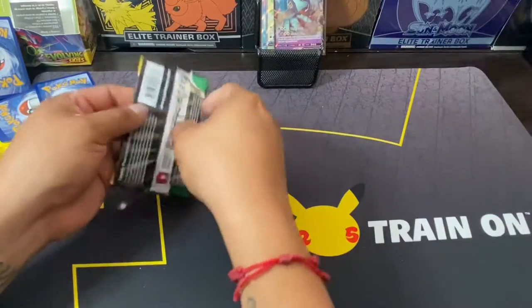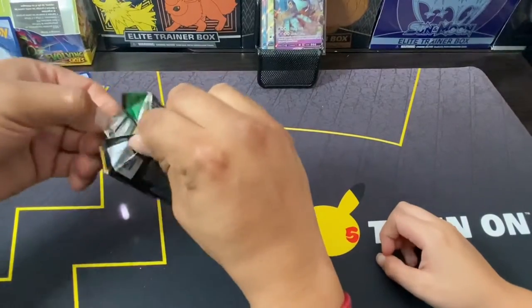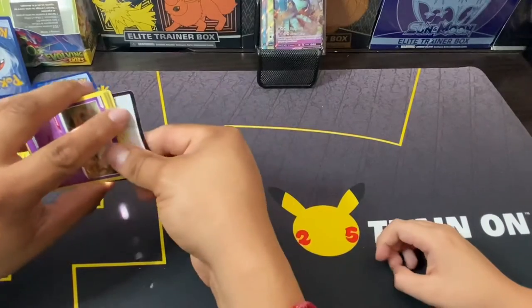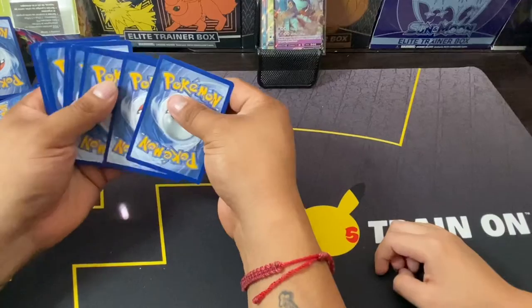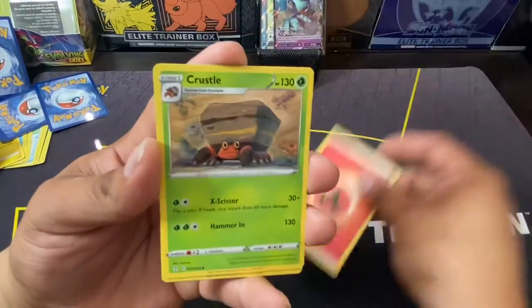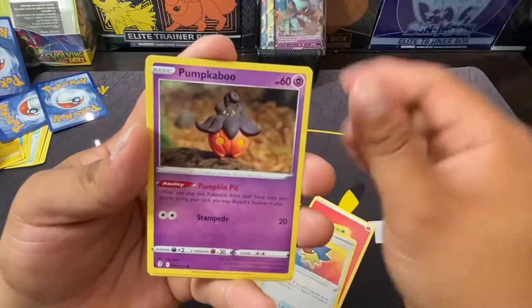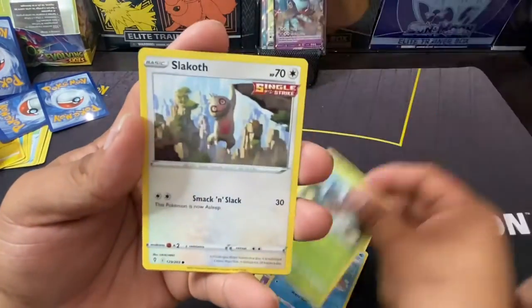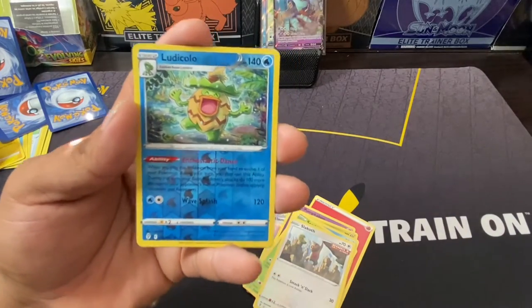I got three packs. All right, if somehow I get the alternative Rayquaza I think I would definitely come back, but if anything less I don't think so — I think I lost this round. All right guys, last pack. Elemental Badge, Pumpkaboo, Bagon, Love Disc, Seedot, Corsola, Lurantis, Colorful reverse — and we're ending on...